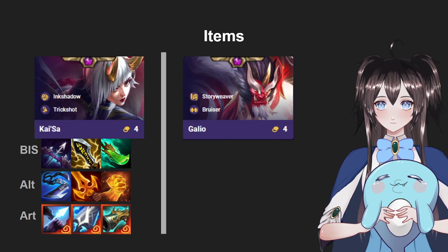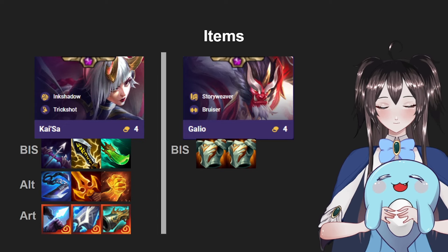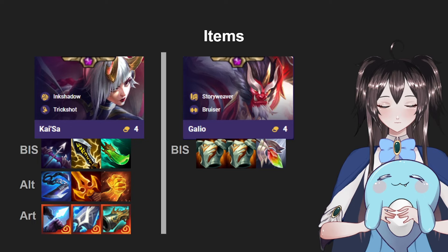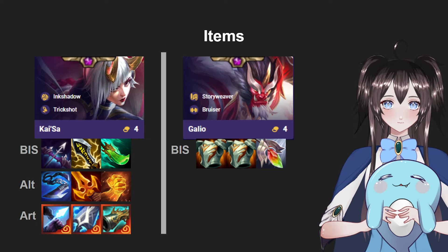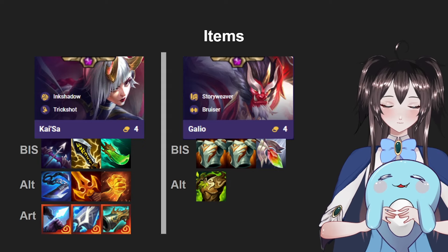His best-in-slot item would be as many Gargoyle Stoneplate as you can get — two would be ideal. And with all those resistances you kind of need some healing, so Redemption would be his best healing item. There are alternative items you can build for Galio so he lasts a bit longer in fights, so Kai'Sa can dish out max DPS. The best alternative item would be Warmog's, which gives him extra HP so he can take hits longer.